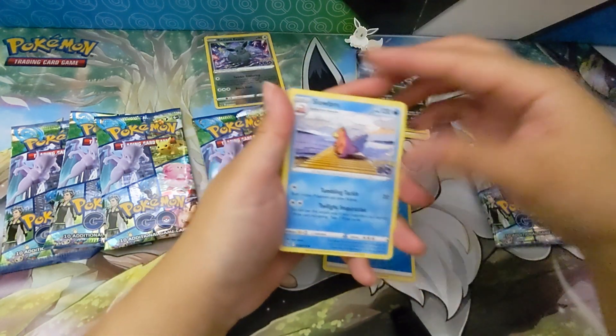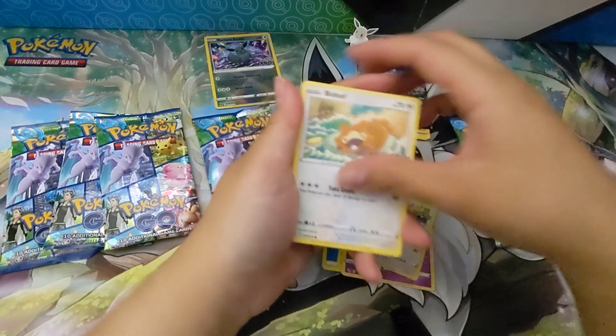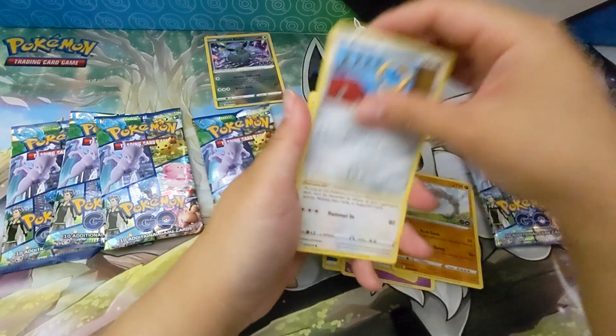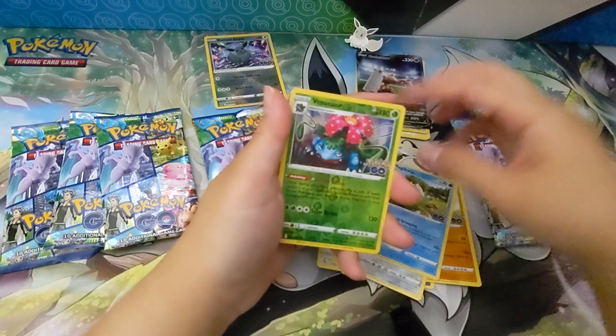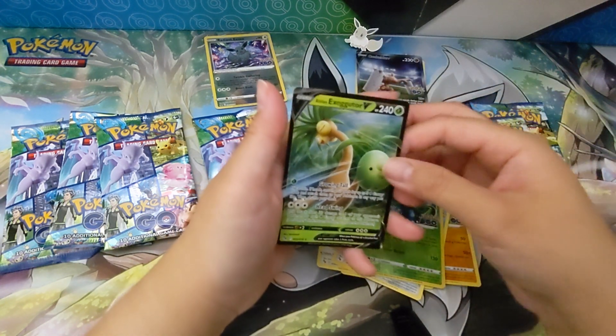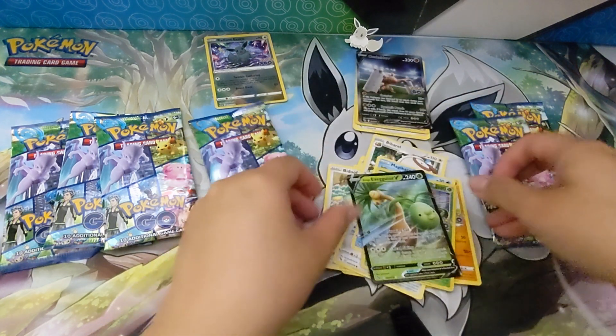Water energy. Slowbro. Chansey. Bidoof. Onix. Melmetal. Bibarel. Magic card — we already got a Venusaur. And this Exeggutor.